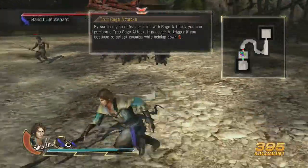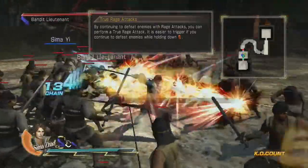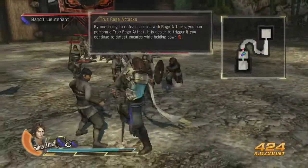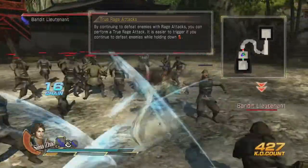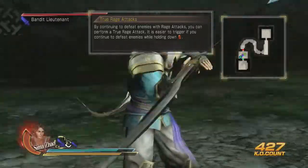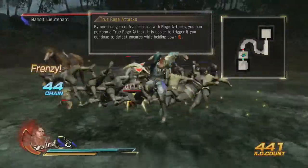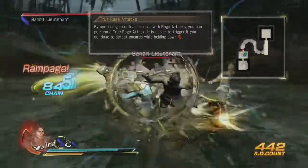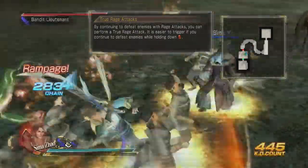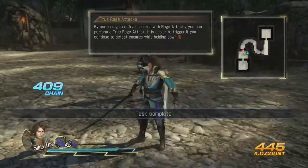If you're trying to get the 1,000 chain, as you can see, this is probably going to be the most effective way to get it — I've already got 750. By continuing to defeat enemies with Rage attacks, you can perform a True Rage attack. It's easier to trigger if you continue to defeat enemies while holding down B. The True Rage attack is when you hit so many people. Watch — as soon as he lights up and starts doing the extra damage, that's a True Rage attack.